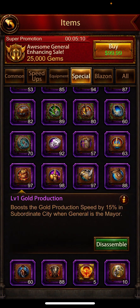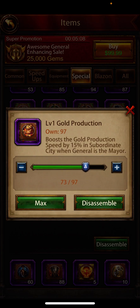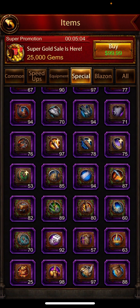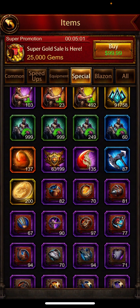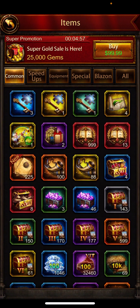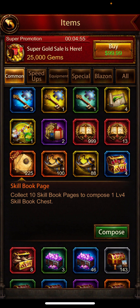Gold production — I don't need 97 of those. I'll take those all the way down to around 10 if I need to. But I've got plenty; I'm doing this for the purpose of the video. When you get to all the pages that you get from deconstructing — here they are, the ones I just decomposed.